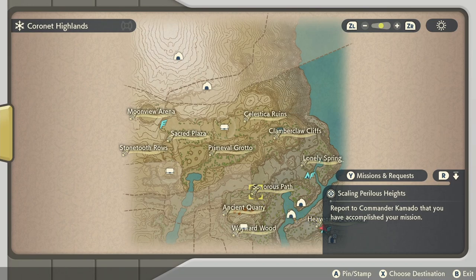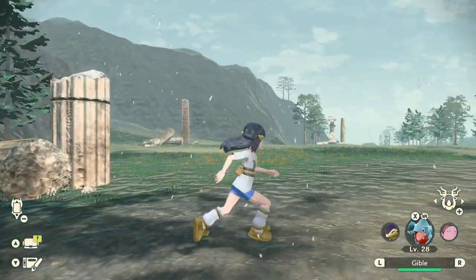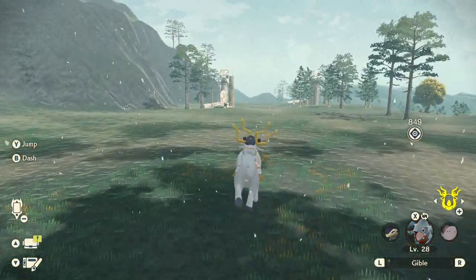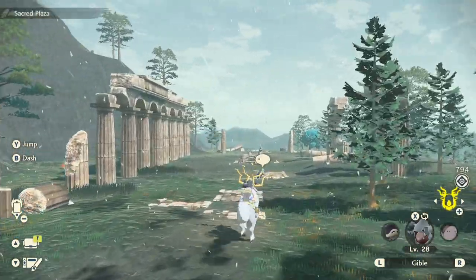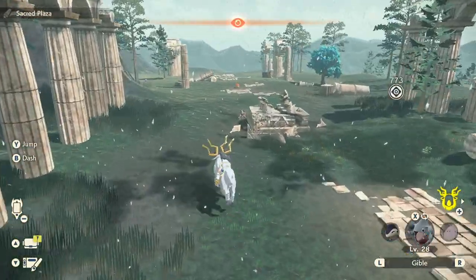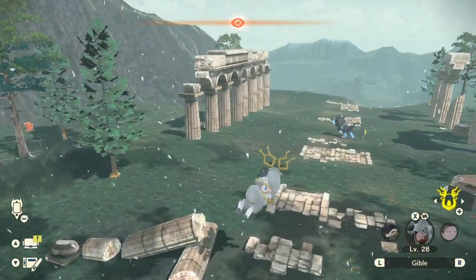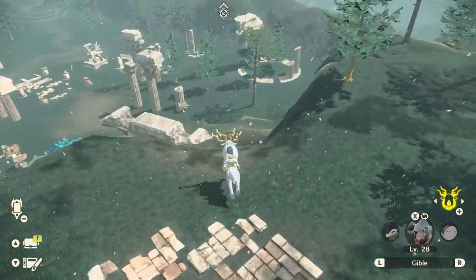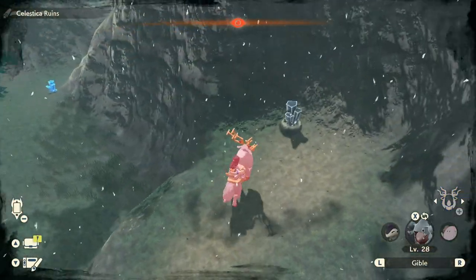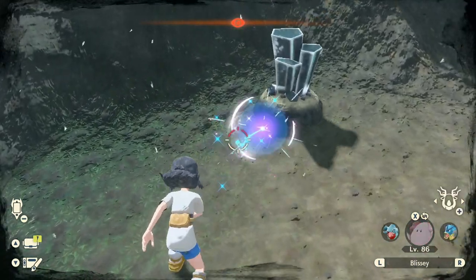Once you go to the Coronet Highlands, you're going to fast travel to the movie arena. If you don't have this one unlocked, you need to progress your story more as part of the main story. It'll take you here, and you're immediately going to run this way. I have not checked the rocks up the hill — I did see one once and it had a Nosepass in it, so I'm not sure if you can actually find Bonsly up here. But once you go down here, I know I found a Bonsly. Hopefully I'll be lucky here.